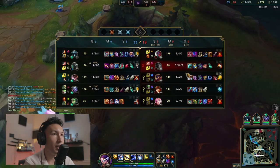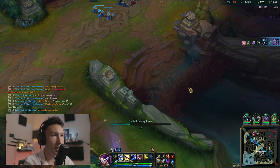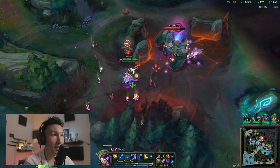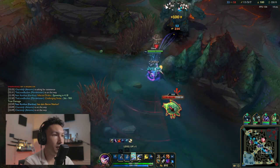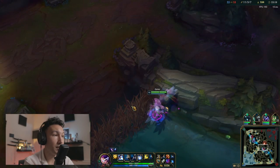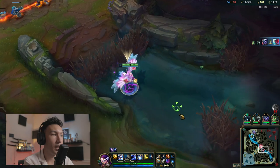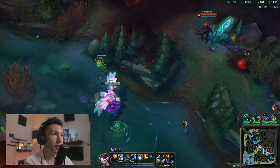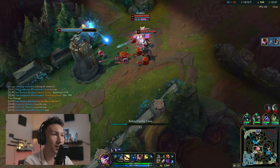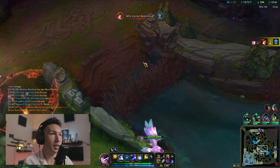They're taking Baron — there's really no point in me going since I'm probably not going to make a huge difference. I'm going to get gold by myself and take everything else I can. They kill Yone, which is huge since he had my shutdown — stops his momentum. I don't want to take risks in mid lane. Fiddlesticks is right here and we just absolutely murder him — he has no chance.